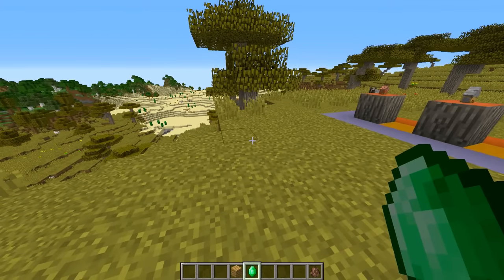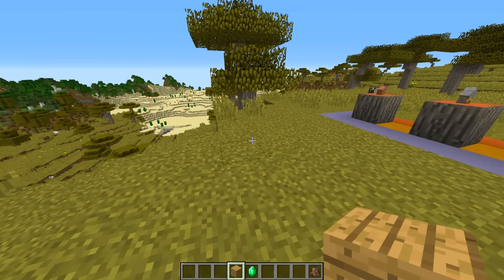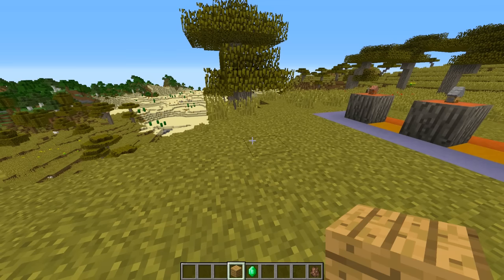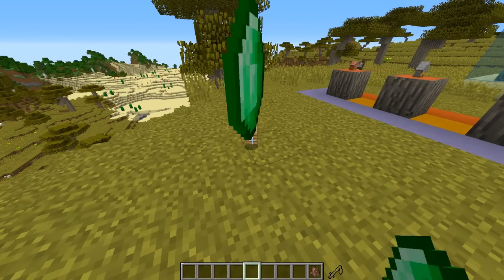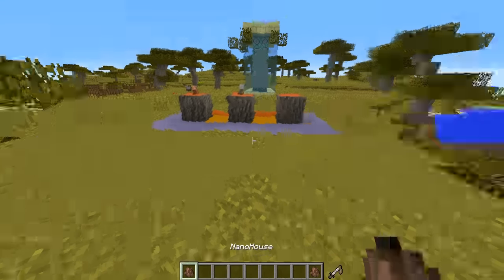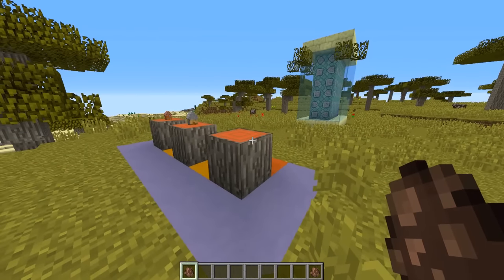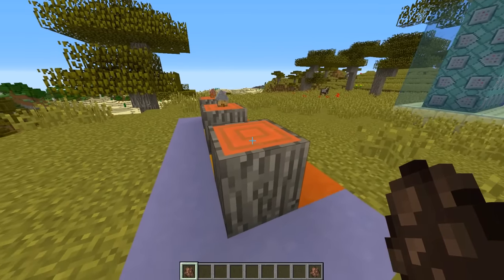The nano house is created much like the one before it, however instead of using a wooden log, all you do is use a wooden plank — plank on the floor, emerald on the floor, boom, you get the spawn egg for the nano house. Are you ready? Three, two, one — boom!